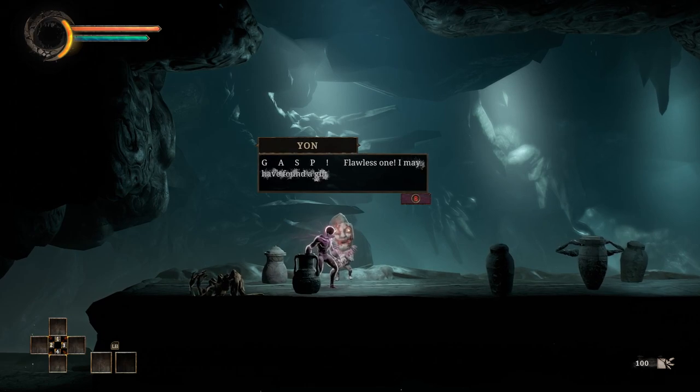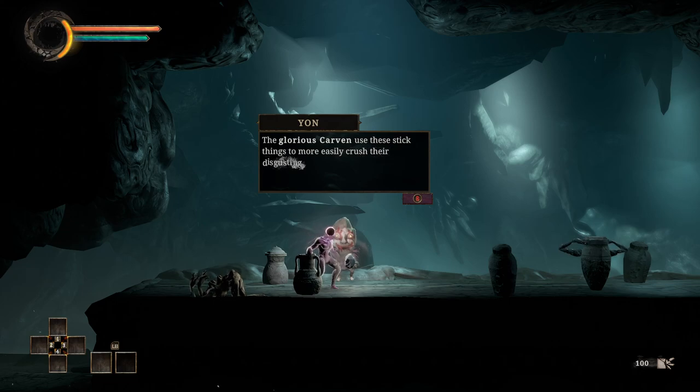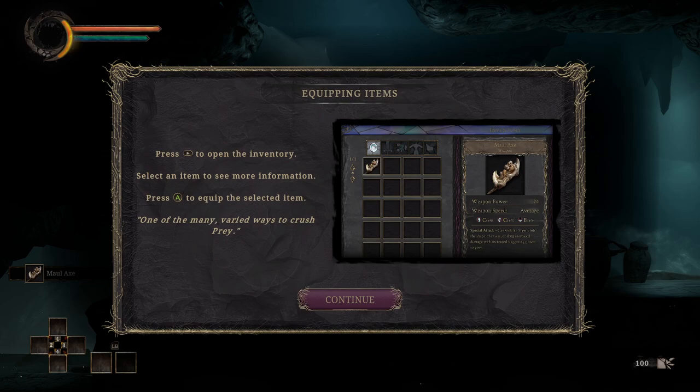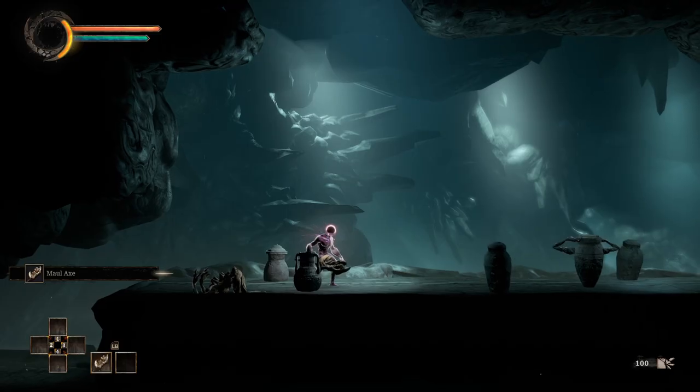Oh, there's Yawn again. Flawless one, may have found a gift worthy of you — the Glorious Carvan. Use these stick things to more easily crush their disgusting clusters into useful materials. A Maul Axe — one of the many varied ways to crush prey. Okay, so we can equip things. Looks like this has C Scaling with Strength and Dexterity, E Scaling. Special Attack: I shift its fingers into the shape of an axe, dealing increased damage with increased staggering power to prey. How do we use a Special Attack, I wonder?